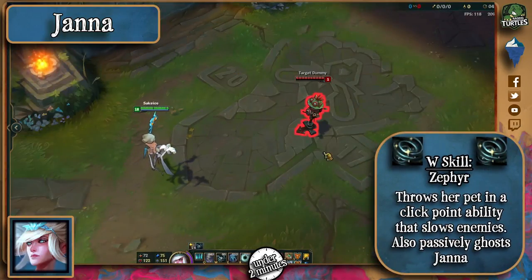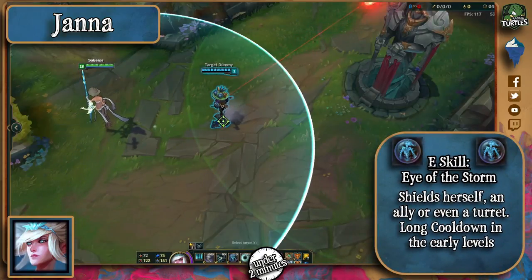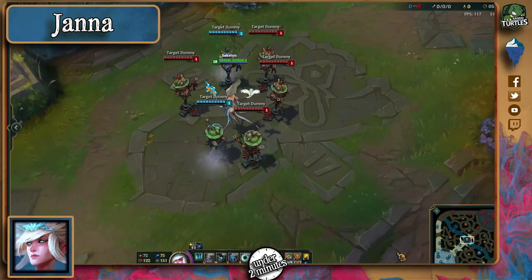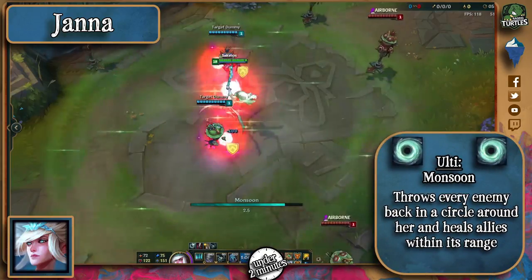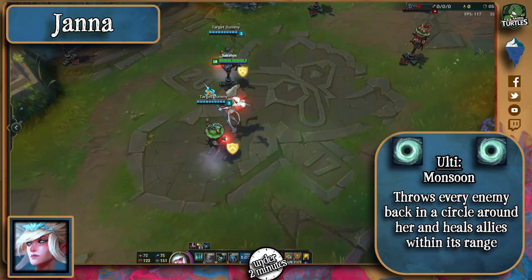Her W is a point-click ability that slows enemies, and her E is a very powerful shield. Right now it has really high cooldown in the early levels, so be sure to abuse that. Janna's ultimate throws every enemy away and heals allies inside of the area. This along with her Q makes her perhaps the best disengage champion in the game.